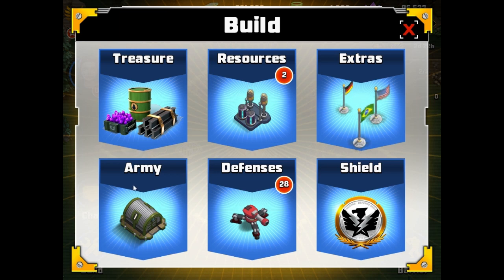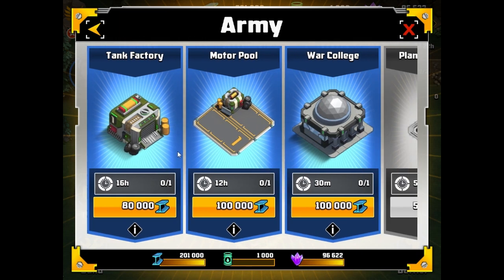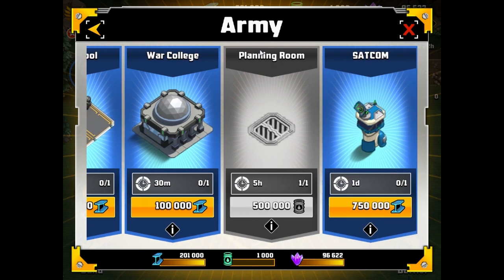You can access Base Edit Mode with a new asset called the Planning Room. You'll find it in the Army section of the Build Store at a cost of 500,000 oil. You'll also need to be at least HQ Level 4 to access it. I've placed one of these on my base for our demonstration.